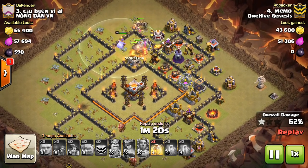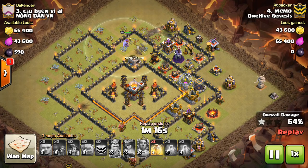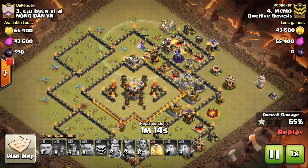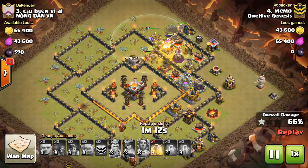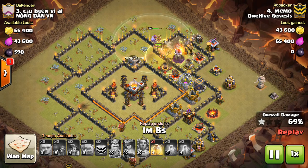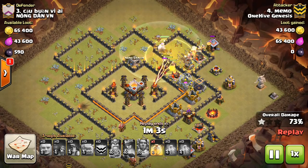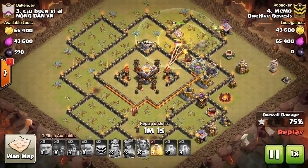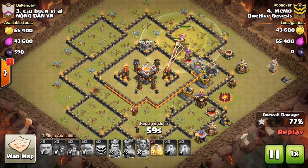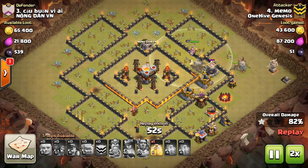He has tons of miners so they're going to make their way around this base — no big deal that they're not going into the core. This last little island of defenses will go down pretty quickly. Good placement on the heal to cover those defenses, especially the wizard tower which can do some damage to them. Things just keep moving their way around and eventually he'll get the entire 360 on the base, then they'll head straight for the core.